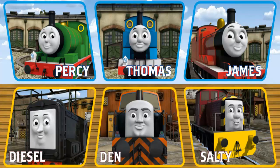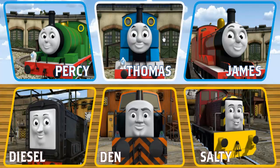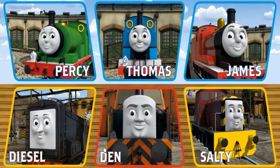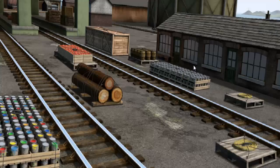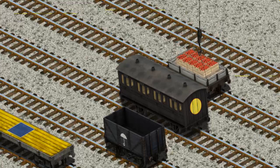It's a busy day at Brendam Docks. Thomas and his friends have many deliveries to make. Choose who will make the next delivery. James must deliver the crates of apples to Farmer McCall's farm. Help Cranky find the crates of apples. You found them! Let's lift and load. Now the cargo must be loaded. Show Cranky where the... That's it!